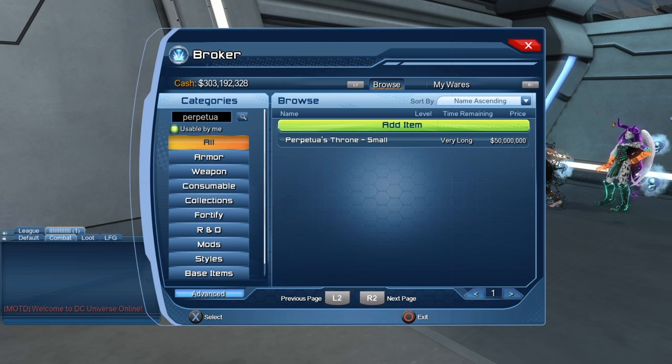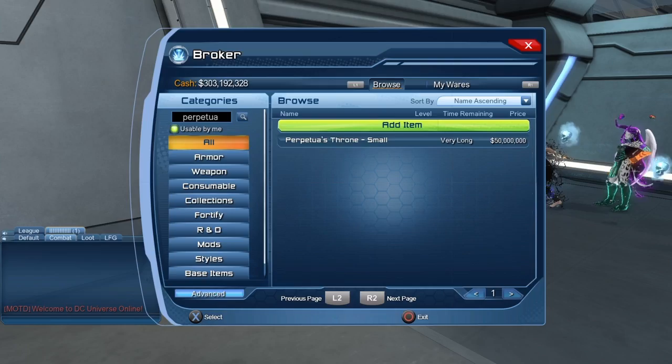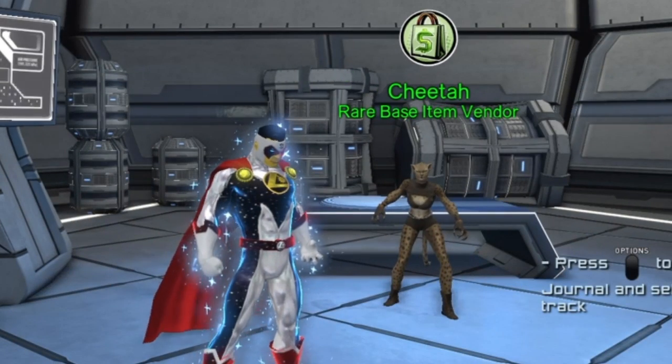There's only the small version of the throne listed, so I guess people are not trying to sell the big version for some reason. A question I often get is: Multiverse, how can I make money in DC Universe Online? This would be one way — purchase items from the base item vendor and sell those on the broker.